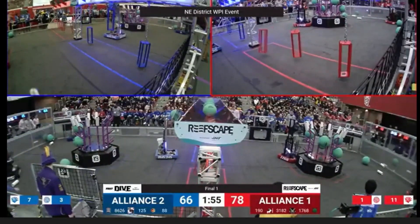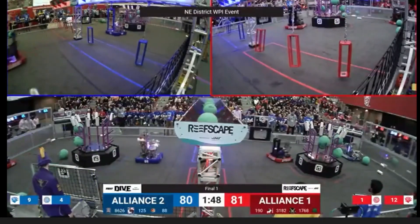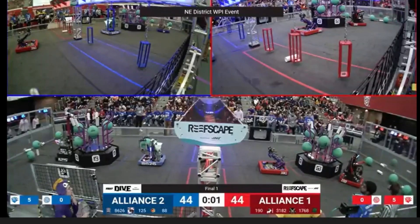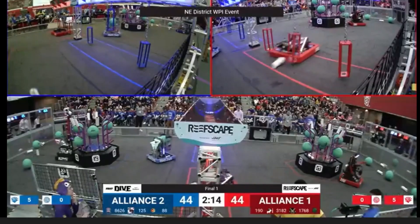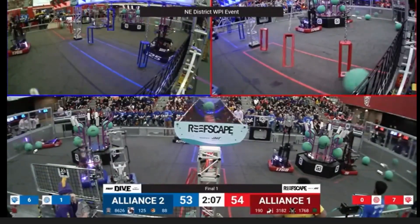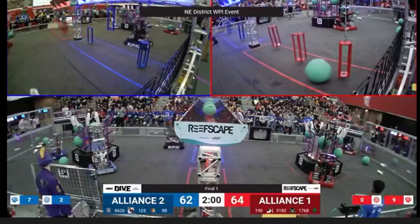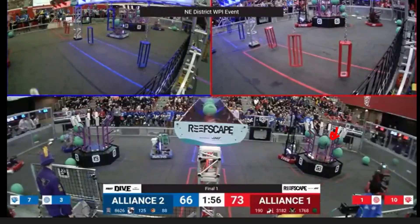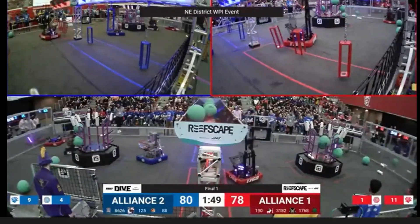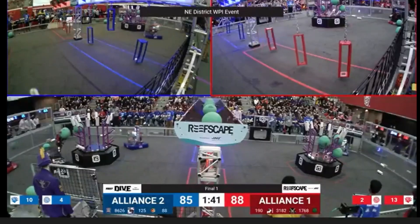Heading into this match, Red has the advantage. Actually, they're tied at the end of Autonomous — they both have five coral up, but 1768 and 190 are both perched and in position to give that kind of half cycle they get from Autonomous and really up the score. We're not even 10 seconds into this match and Red is only two away from filling out four. So that's when they start to do these super cycles, grabbing algae. You'll see 190 go and score and then super cycle into the net. 190 can score coral; they've redesigned their robot named Poot, and now they're able to score algae in the net, which is new information to many people.